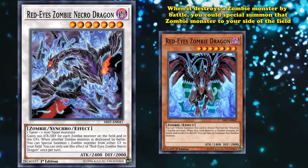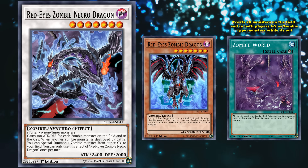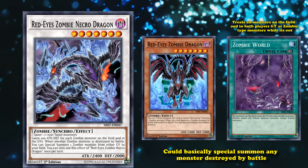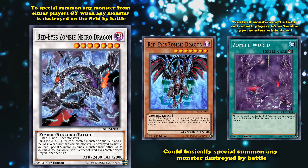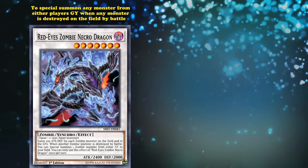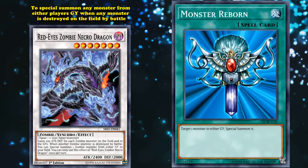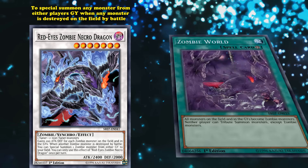The way all of this works realistically is thanks to the field spell card Zombie World, which treats all monsters on the field and in both players' graveyards as zombie type monsters while it's out. So with Zombie World and the original Red-Eyes Zombie Dragon, you could special summon any monster destroyed by battle. Whereas Red-Eyes Zombie Necro Dragon allows you to special summon any monster from either player's graveyard when basically any monster is destroyed on the field by battle — so it's just really easy to bring out anything from either player's graveyard when this card is on the field with Zombie World.